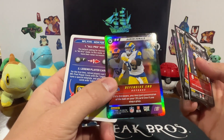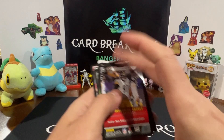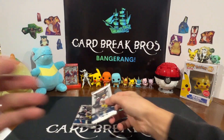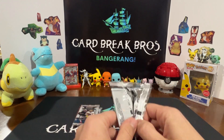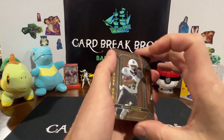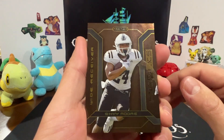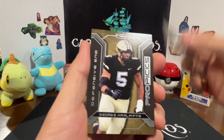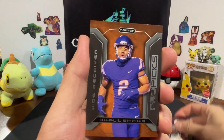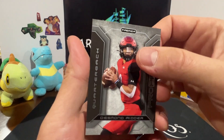Let's go ahead and crack into these Pro Picks 22 - I think these are the ones I've seen at like Dollar General, you can get at the dollar store. Not sure if there's anything you can get. This guy - Moore, Justin Ross, Kevin Harris, and there's Desmond Ritter.